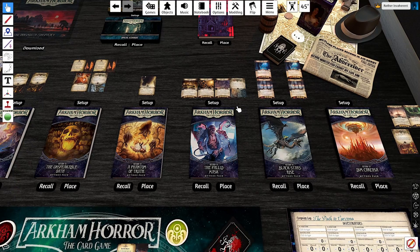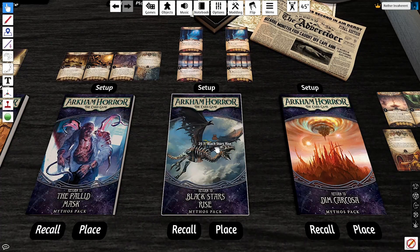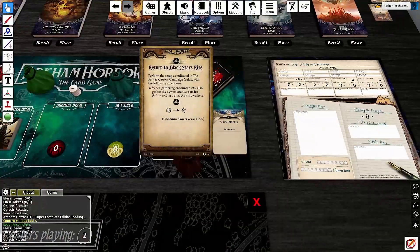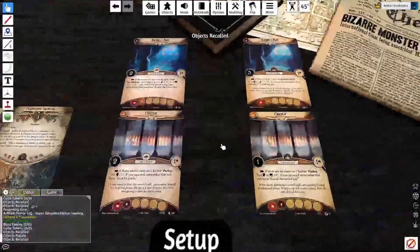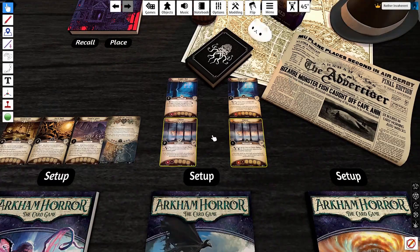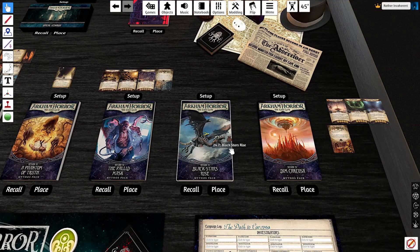I already like the Pallid Mask and the Catacombs quite a lot — it's in a three-way tie with Dim Carcosa and The Last King for my favorite scenario. Blackstar's Rise is the scenario with two agenda decks, and you don't know which one is actually going to turn into an act deck until you regress through Agenda 2. It is virtually unchanged — we switch out Delusory Evils for Ancient Evils and randomize Knight's Hall and Cool Easter so you don't know which location will have the key versus the guide. If you don't have meta-knowledge, you probably wouldn't be able to tell the difference between Blackstar's Rise vanilla and Return to.